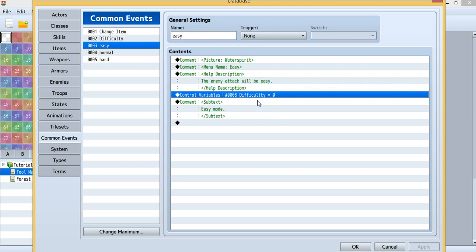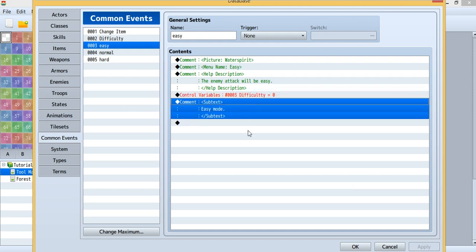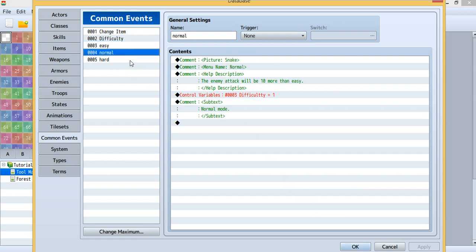You can change the position of the description. I use this to change variable 3, which controls the difficulty. For easy mode I set variable 3 to 0. It will show some subtext at the bottom right. For normal and hard they are the same — I just change the picture, the name, and the descriptions.